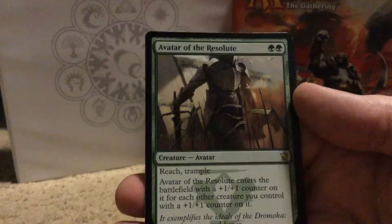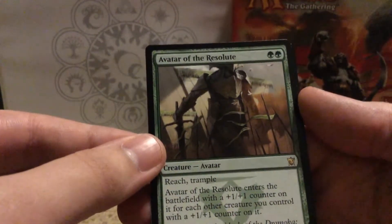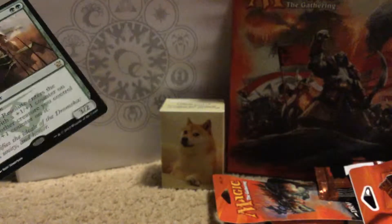And the rare, Avatar of the Resolute. It's a two drop, a three-two with reach and trample. There's a little extra ability on it too. And a Plains.